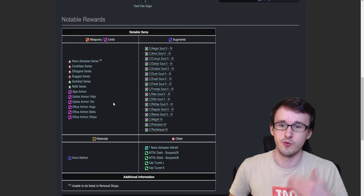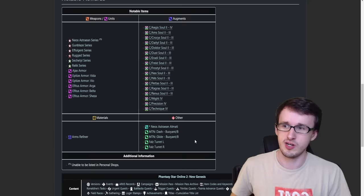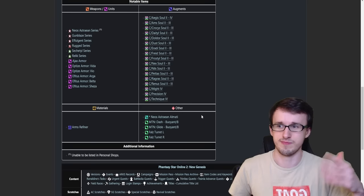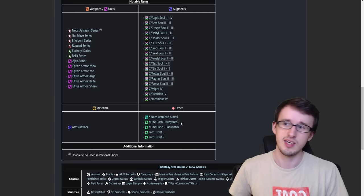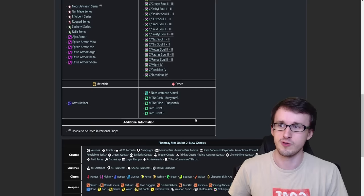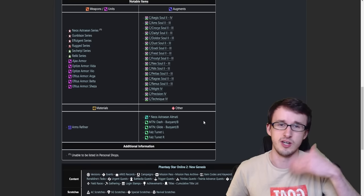There are also cosmetics here: the Neos Astrian Almaty, which is the weapon camo for the new weapon that's part of this quest, and that can sell for a few million for now. There's also a Motion Dash Buoyant B and a Motion Glide Buoyant B — those can also sell for a few million as I've noticed on each of the different ships. And there are a couple accessories, Fouls Turret L and Fouls Turret R, which are a little lower but can still bring in some money.